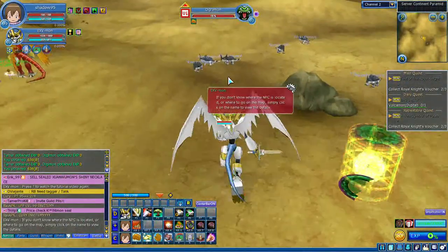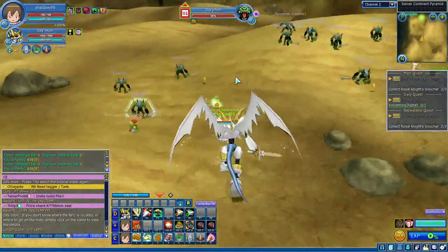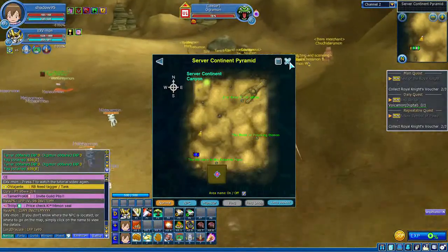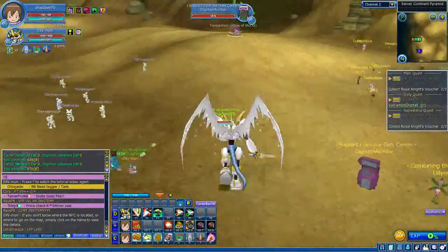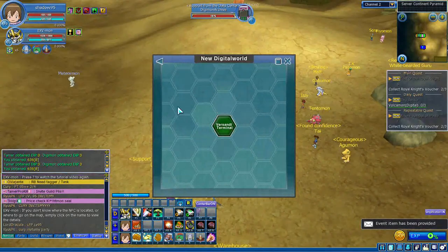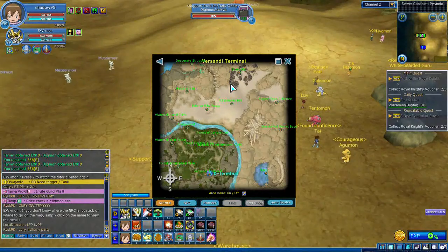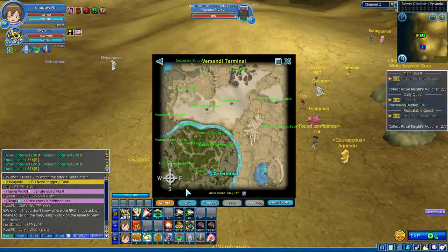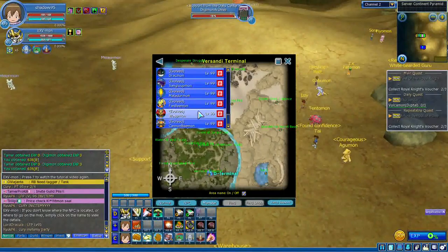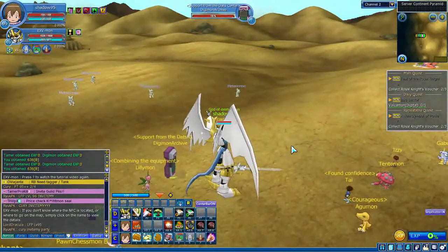Once you reach level 99 you need to go to Super and find places like Dungeons, because the recommended level for dungeons is 99. You can also go to Fersendi Terminal — the Digimon there are all level 99 and the recommended level to go there is 99. So level 99 is really important for dungeons and other endgame content.